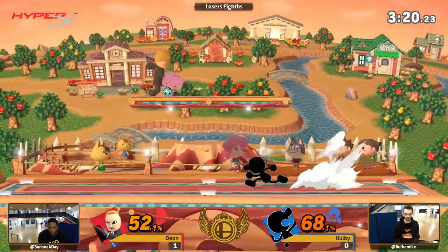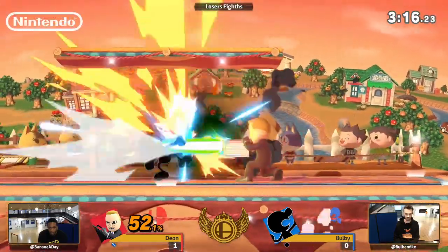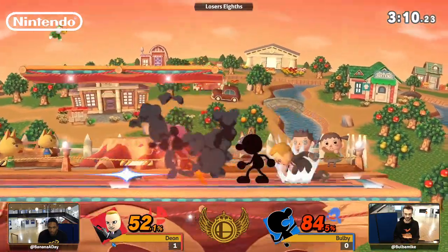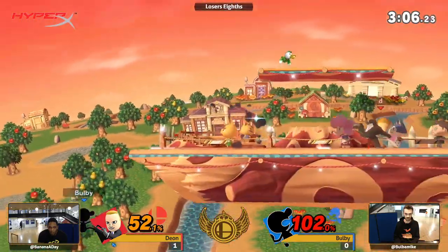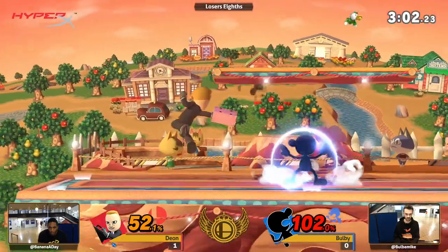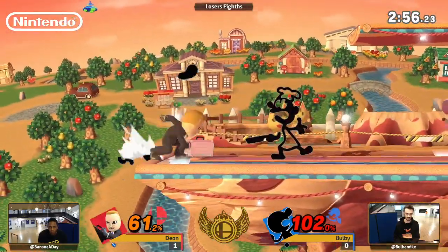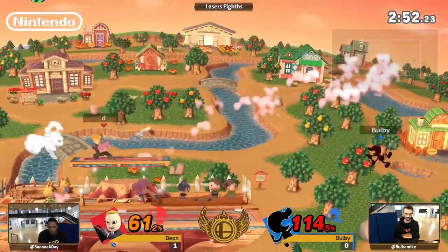The up tilt doing a lot of work for Dion in this game, just clipping Game & Watch on that platform. Punishing the bucket — nice little effort. But he has got two charges on the bucket, only needs one more right now. Quick down tilt. That down smash could have been real dangerous for Dion — might have been death, to be honest. That down smash into F-smash, very powerful. He's able to dash attack when Bulby reflects the neutral B grenade, but not the down grenade.